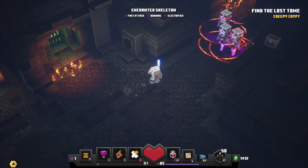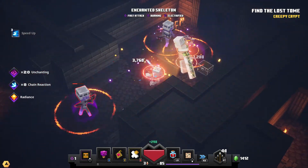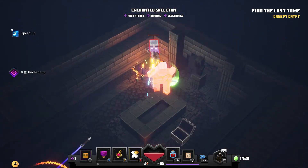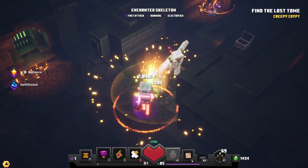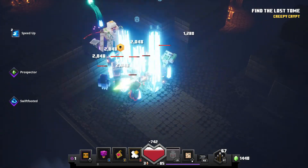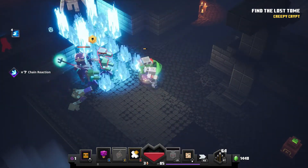Proceed through the level making sure to kill all the mobs. Each time you kill a mob there's a chance it will drop a bunch of emeralds, and since you have that prospector enchantment you'll be getting a ton. The best part is, as long as you have that weapon with prospector equipped, you'll still get all the increased emerald drop chances no matter what you kill them with — your sword, your bow, or even your artifact.